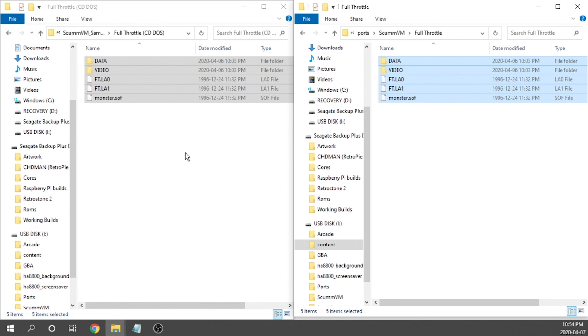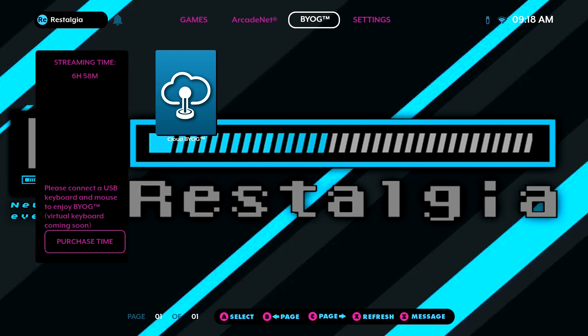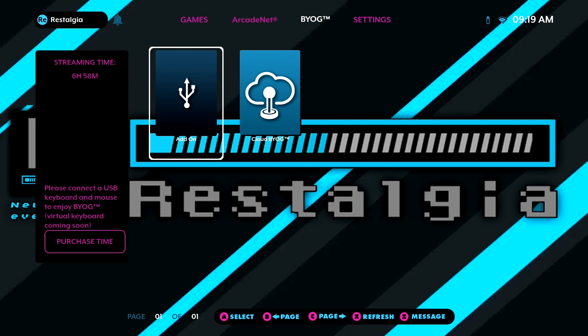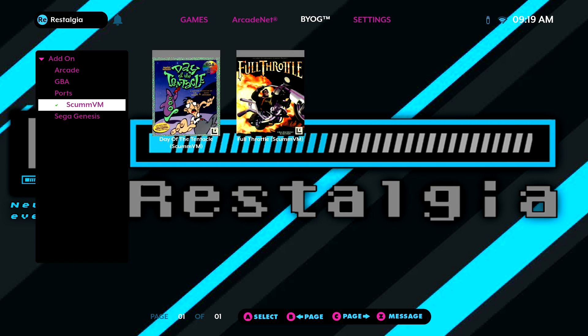Let's jump onto our cabinet and check out these games. Here we are on the cabinet — we need to go over to our BYOG section with our USB drive popped in and wait for our add-ons feature to be enabled. Once it is, click on that and wait for everything to load. As you can see along the left-hand side of the screen, we now have a ScumVM folder where we can access our games. Once you click on it, you'll see the artwork for the games is there, the titles are there, everything's ready to go.